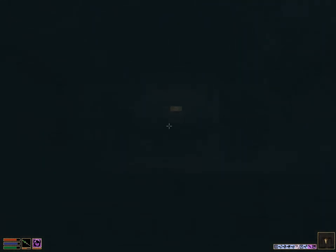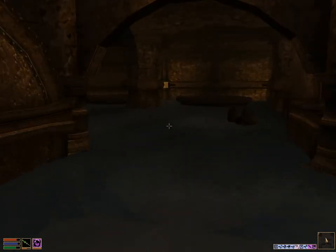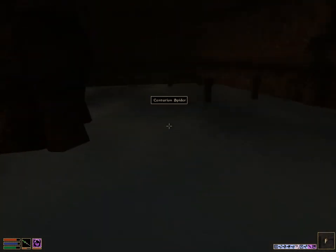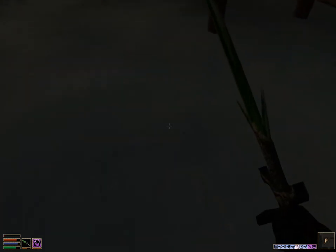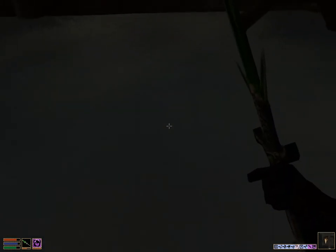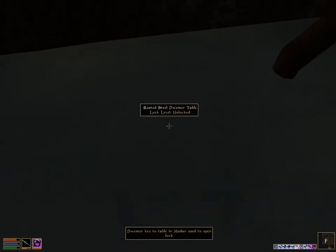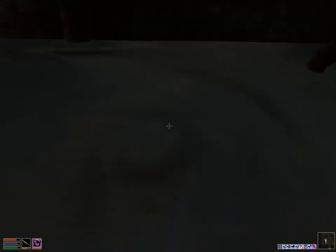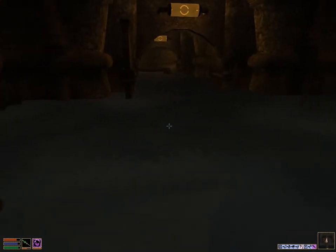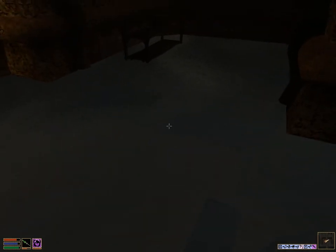We're going to go upstairs to find the Dwemer table. The water is going to obscure this table right here — this is the table we need to open in order to get the second key. The first key actually opens this table. It's very hard to see because the water completely obscures it.